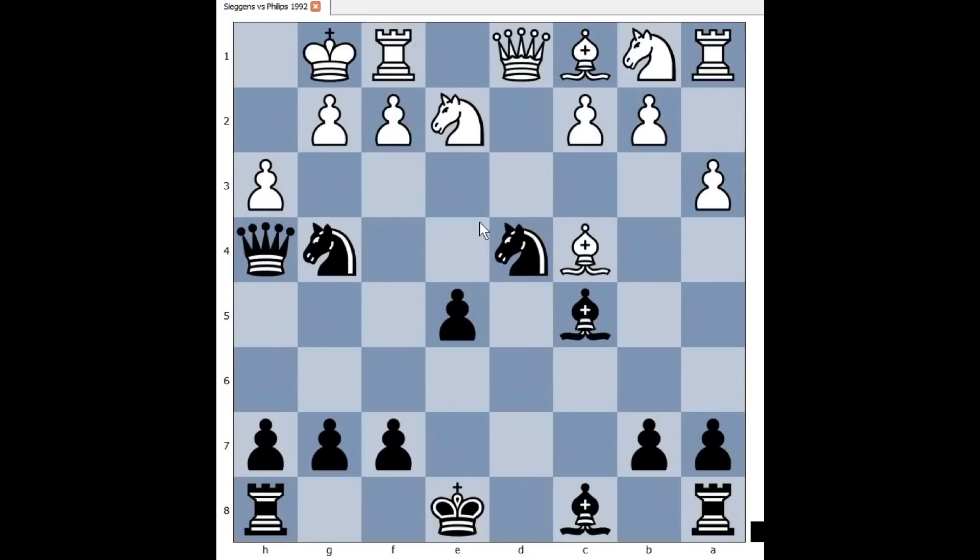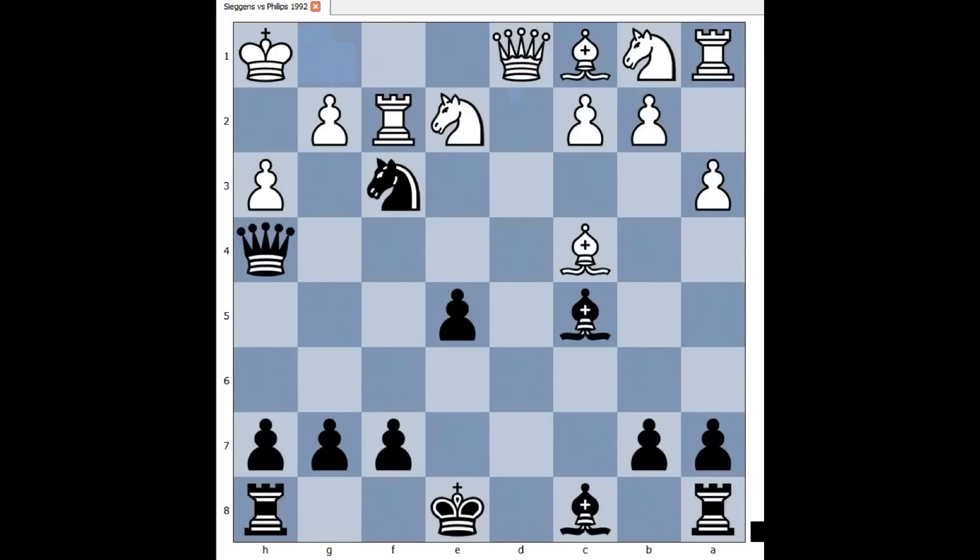What did you find? Have you seen perhaps this move? This is also winning. After rook takes on f2, then knight to f3 check, and after king to h1, queen takes rook — black is winning.